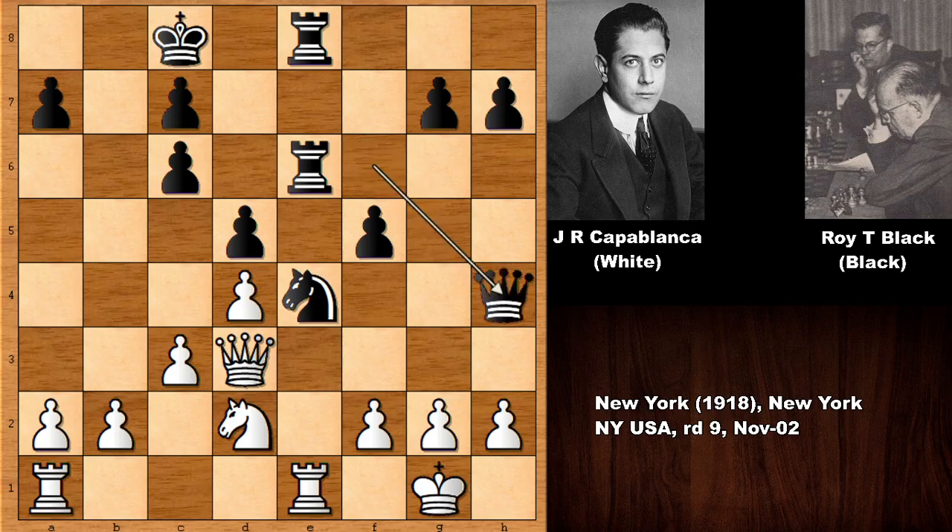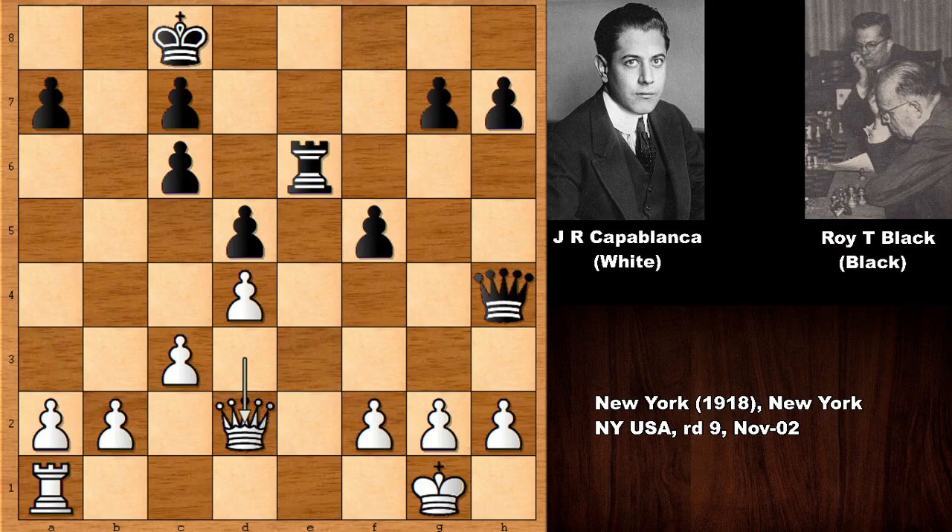Rook takes rook, rook takes rook, queen takes on d2. Queen to e7, and Capablanca played king to f1.